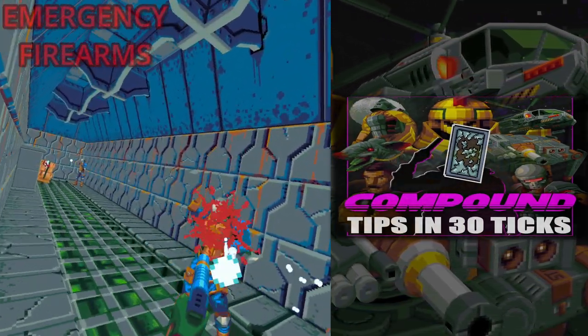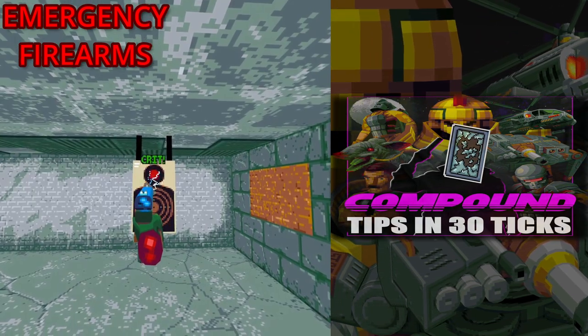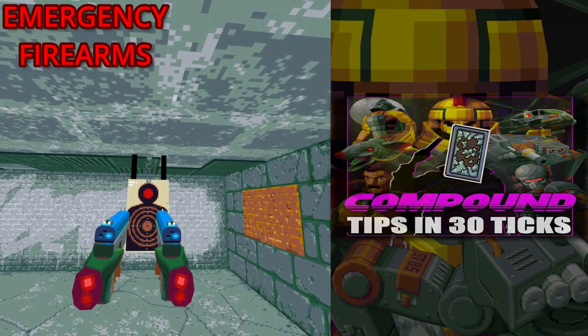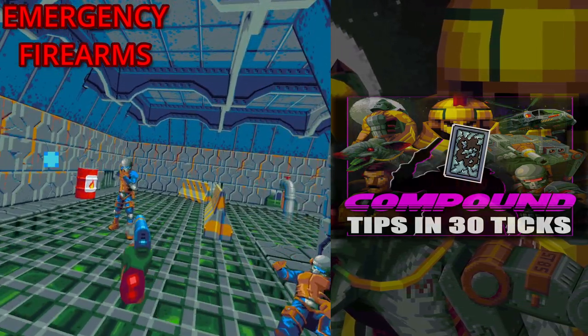Emergency firearms can be a staple part of any run when wielded effectively. Once taken, they will respawn every 15 seconds if you move away. However, doubling up on the same pistol is not as effective as you might think, because pistols of the same kind share from the same energy pool. For good versatility and sustained firepower, try a different pistol in each hand.